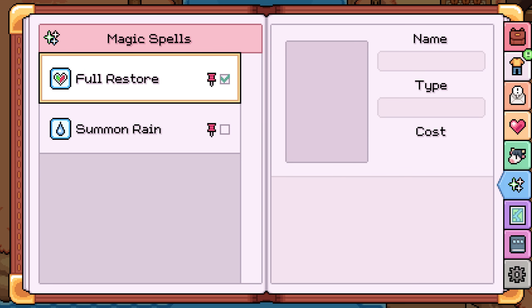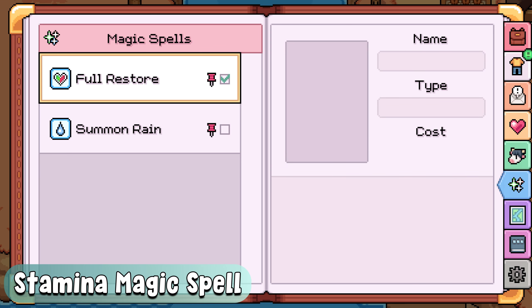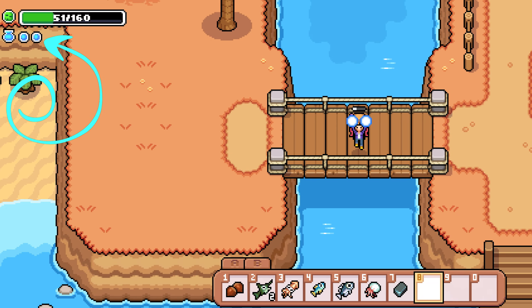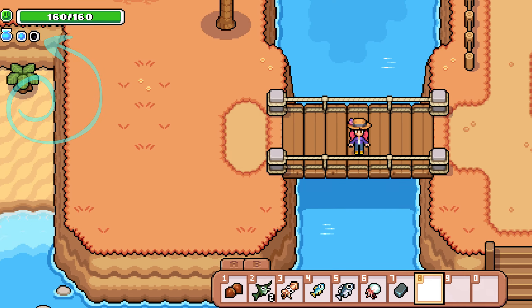Tip 7 is to use your restore magic spell once you unlock it. This will completely refill your stamina, but it will also drain your mana to cast the spell, and you can't cast another spell until your mana has replenished.